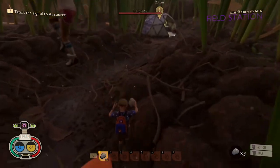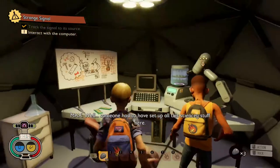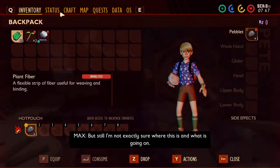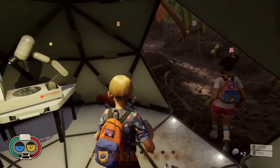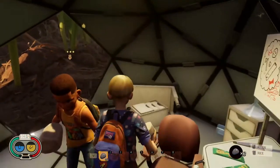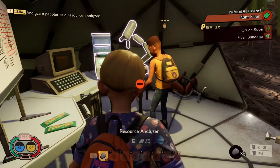Kyle discovered a field station. Well, someone had to have set up all the sciencey stuff here. I'm not exactly sure where this is or what is going on — I should keep looking around. So Ross, go to the lab thing here — the analyzer — and analyze stuff that you got in there. That's what gives you your recipes to craft. So that gives you crude rope and fiber bandage.